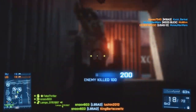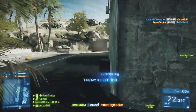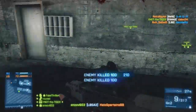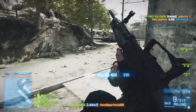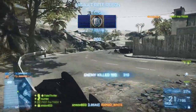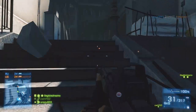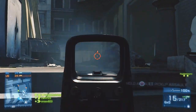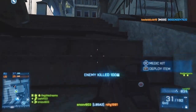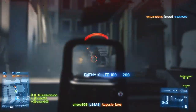A little weapon info on the L85A2: the nation of origin is Great Britain. The magazine capacity is 30 rounds plus 1 in the chamber. The fire rate is a low 650 rounds per minute. The fire type is full auto, burst fire, and semi-auto. The reload time is 2.8 seconds with a bullet chambered and 3.4 seconds with a completely empty magazine. Damage stats are 25 hit points per bullet at 8 meters, trailing down to 17 hit points per bullet at 50 meters.